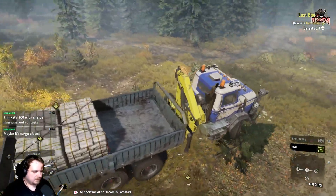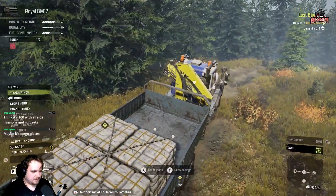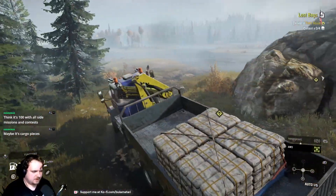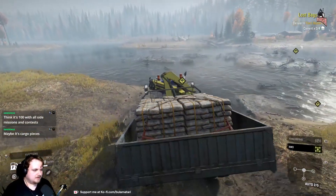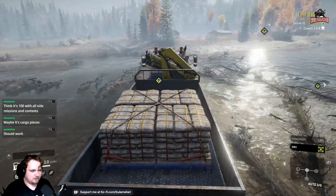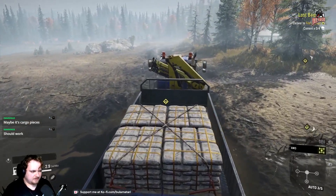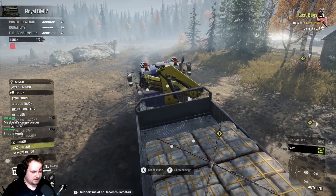Am I stuck? Oh, I've got my handbrake on. Stupid me. Oh, is it already packed? No, it's definitely not packed. Why is it not letting me pack the cargo? I mean, they've got sideboards on so I think we're good, but it should let me pack it, shouldn't it? Maybe it's cargo pieces. Moving it to the front — alright, there you go, pack cargo. Done.